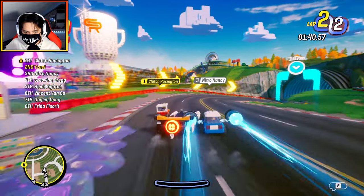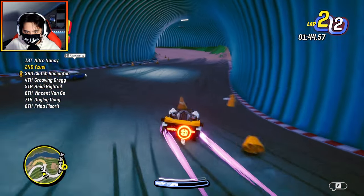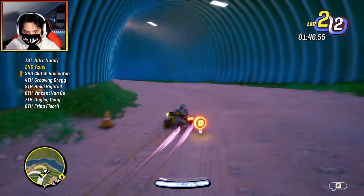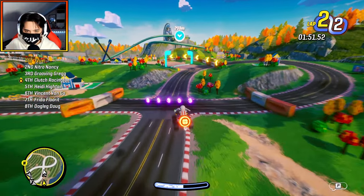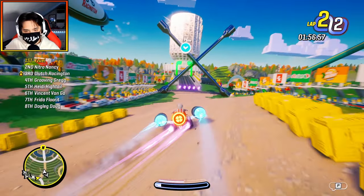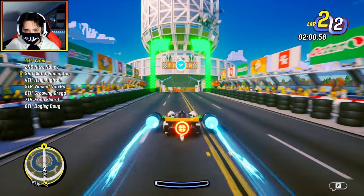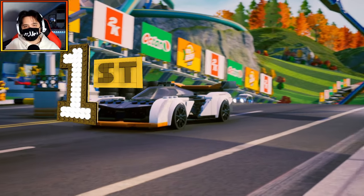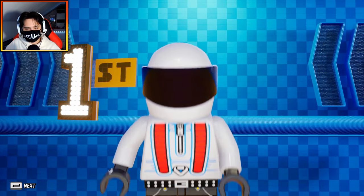Come on, come on — drift! There we go, we're drifting! We're in first place, let's go! Let's keep it up. I'm getting the hang of this now. Come on, finish line — yes! There we go, good job. First place guys! I won a flag and I also won this little car. That's cool — two minutes and one second, that's not too bad. Now, when will it let us build our own cars? This is pretty cool for a Lego game.